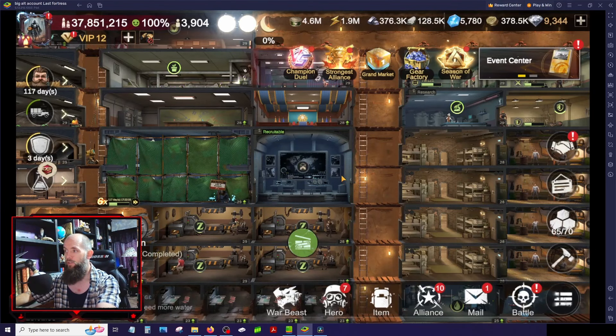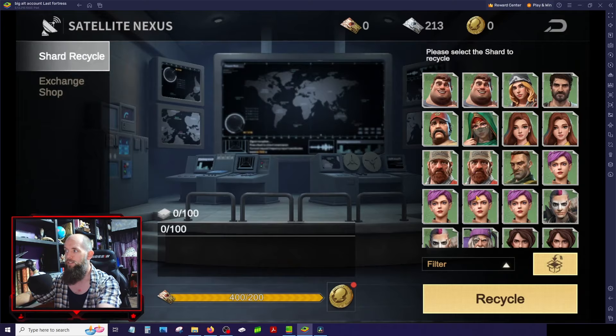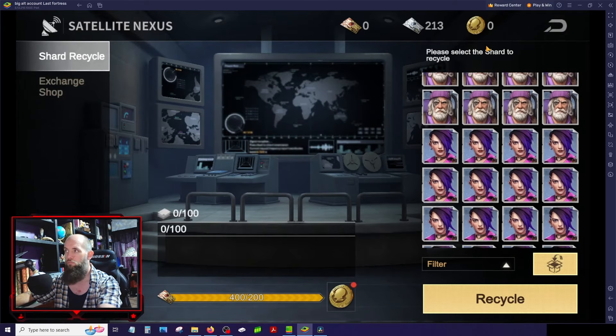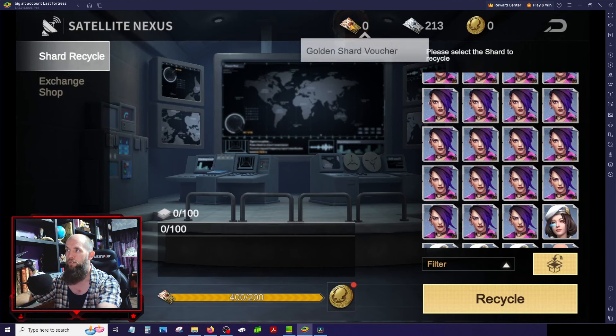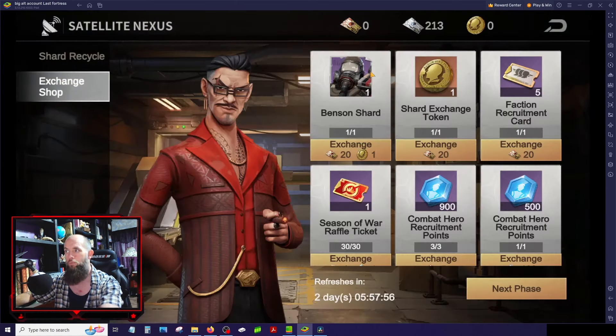We're talking about recycling heroes, so let's go into how to do it. Go to your Satellite Nexus and click Recycle. This is going to show you all the shards in your inventory — everybody you have that you could recycle. Up at the top you have your currencies: gold shard voucher, silver shard voucher, and shard exchange token. As we recycle heroes we're going to be getting these currencies so we can come over to the exchange shop and buy stuff.